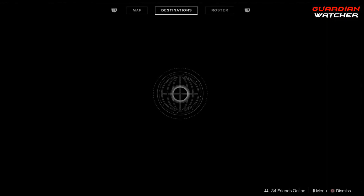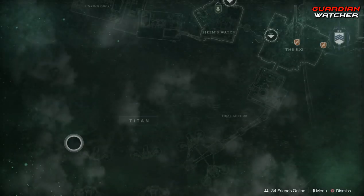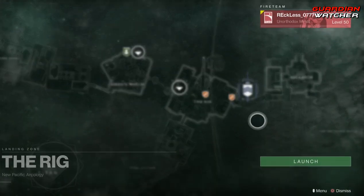Now, Xur is located on Titan, and he is in the Rig. So let's go find out what he has this week.